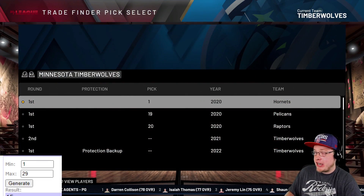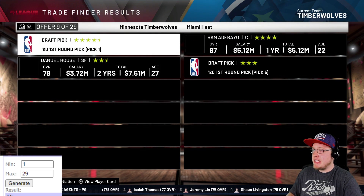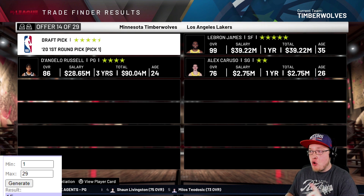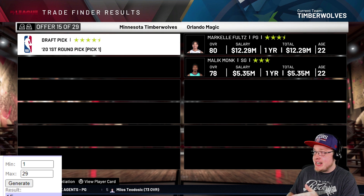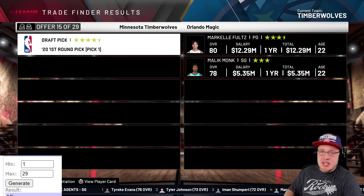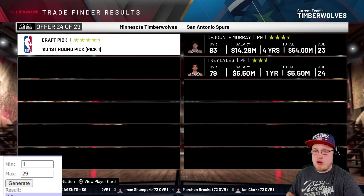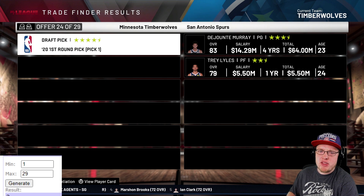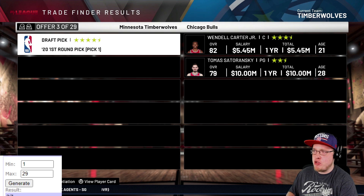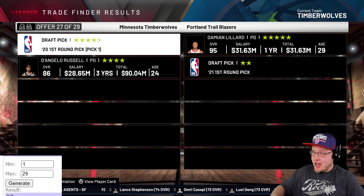Finally, the Minnesota Timberwolves have the number one pick. Trade number 15 comes up - after a couple of lame results including Markelle Fultz and Malik Monk - we try trade number 24, which also feels lame. So we push for trade number three, and the result is Damian Lillard and D'Lo. Damian Lillard! That was the first one we picked - done! Sorry Trail Blazers fans, but you get the first pick in the draft, so it's not bad.